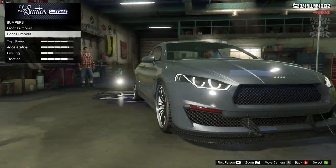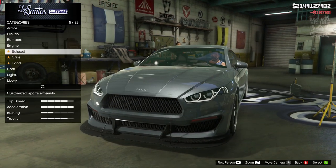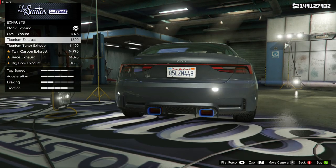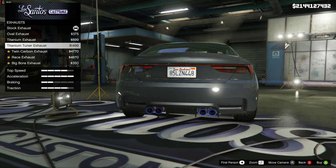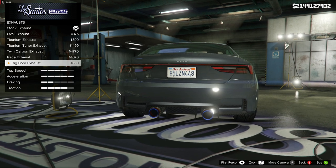Then we've got the engine — we're getting the level 4 engine upgrade. Moving on to the exhausts: the titanium exhaust is quite nice and the titanium tuna exhaust is also really nice. There are some nice options — I think we have to go with something like that.